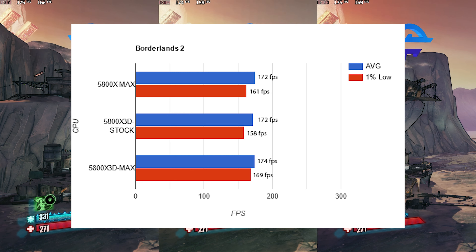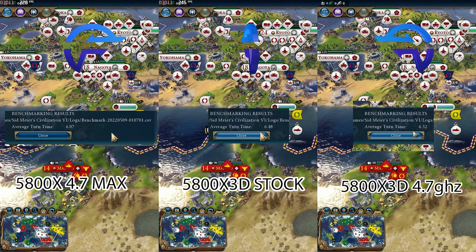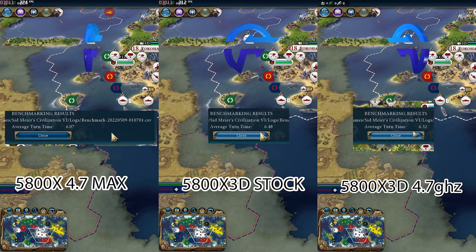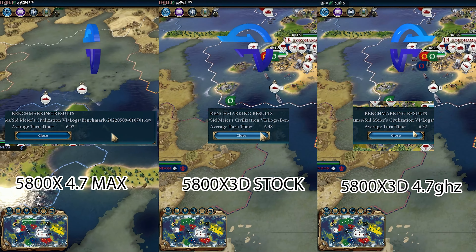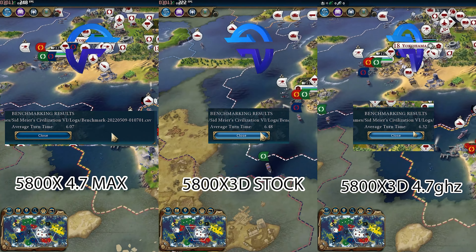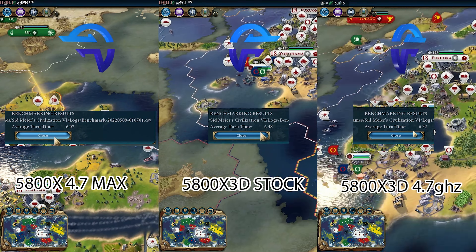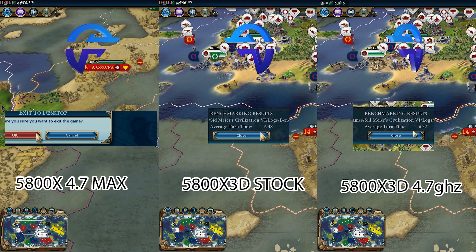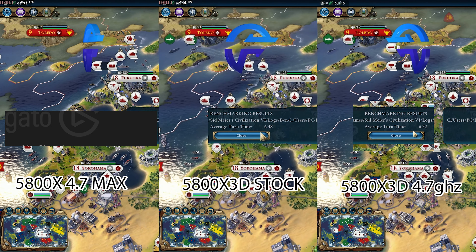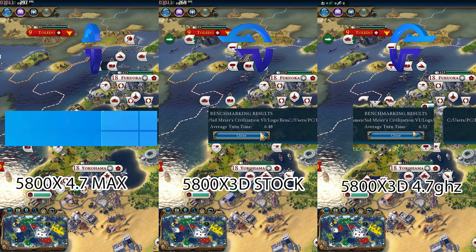Civilization VI — we've seen this benchmark many times before, so let's get right into the results. The 5800X is actually the fastest in this game, surprisingly. Why is that? It's because of latency. If you take the cache out of the equation, locking all cores at 4.7GHz and having the lowest memory latency actually makes this CPU faster for RTS-style games like Civilization VI. It's not always about single-core performance and cache.